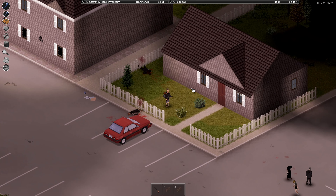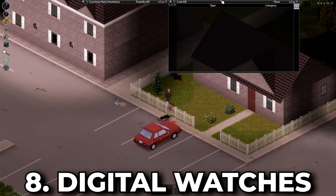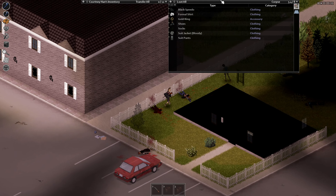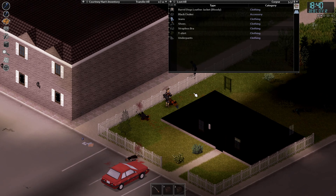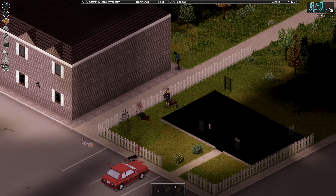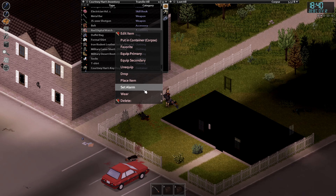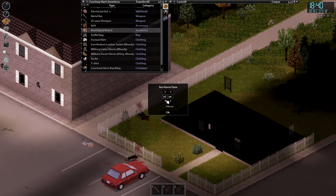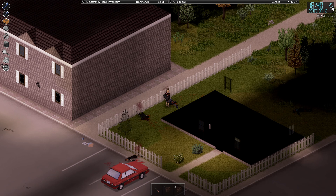When looting zombies, if you aren't wearing a digital watch I strongly suggest you pick one up. It can help you keep track of the time, date, and temperature, and you can set an alarm on your digital watch to wake you up so you don't miss those TV shows. Sometimes you'll pick up a watch off a zombie and it will already have an alarm set — make sure you disable it, because if you're sneaking somewhere and it goes off, it could leave you in a lot of trouble.